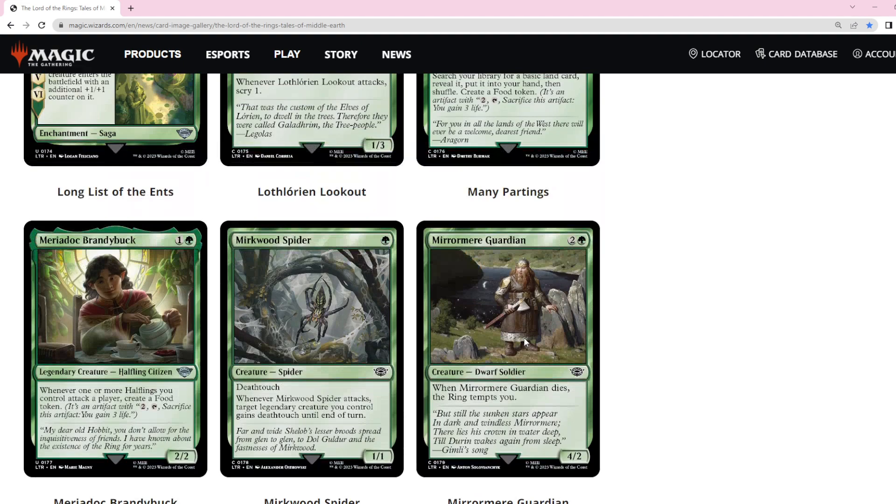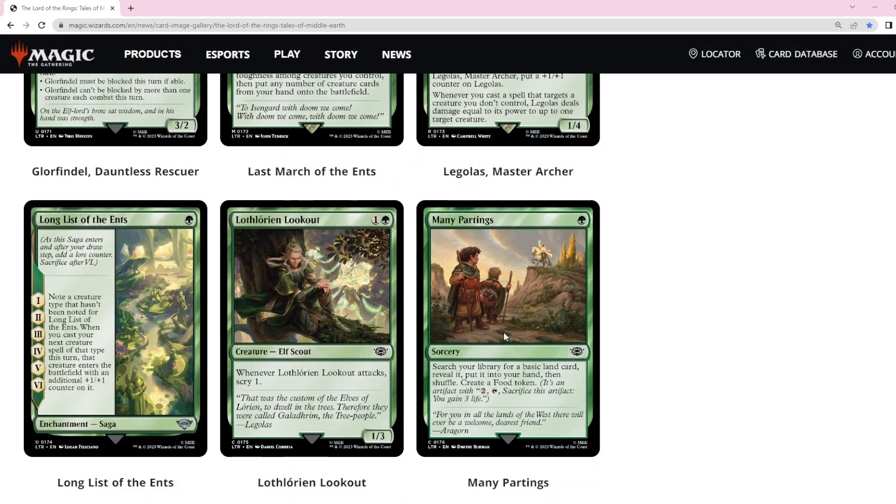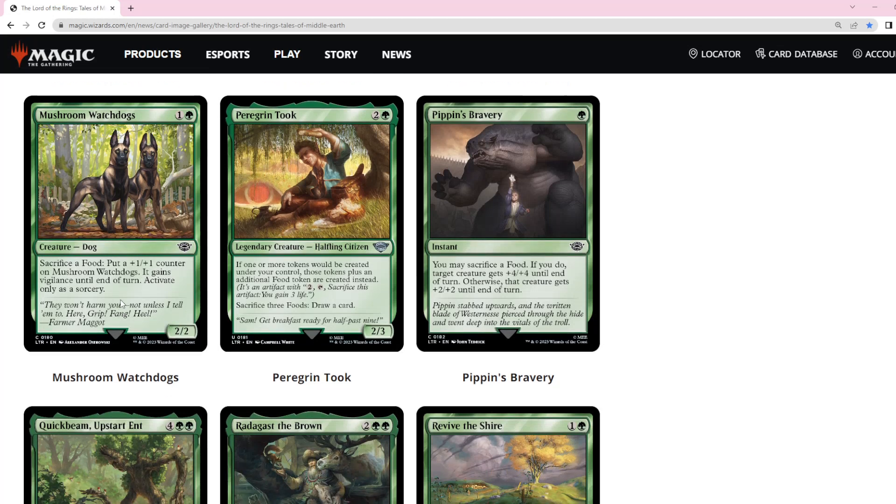I've talked myself into saying this one is fine. If there's a food deck, I've talked myself into saying Many Partings is also a fine card — paying one mana to fix your lands and also put a food token you're going to use is a pretty reasonable deal. I like this other card because it puts +1/+1 counters with no limit to how many times you can activate it. You can sacrifice all your accumulated food as soon as you land it and grow it out of range of the opponent when they're tapped out. Green can protect it too, so I actually really like this card.